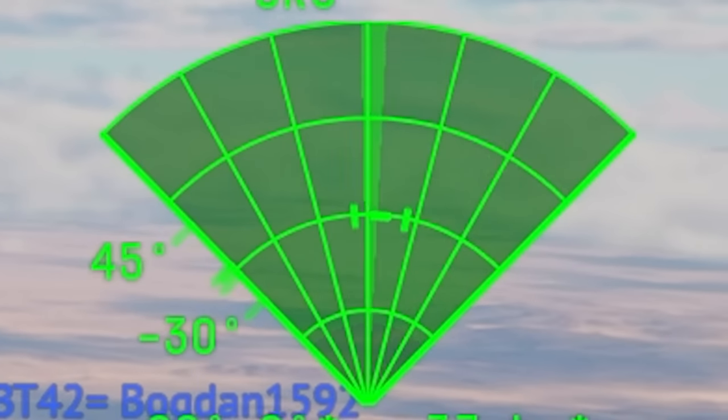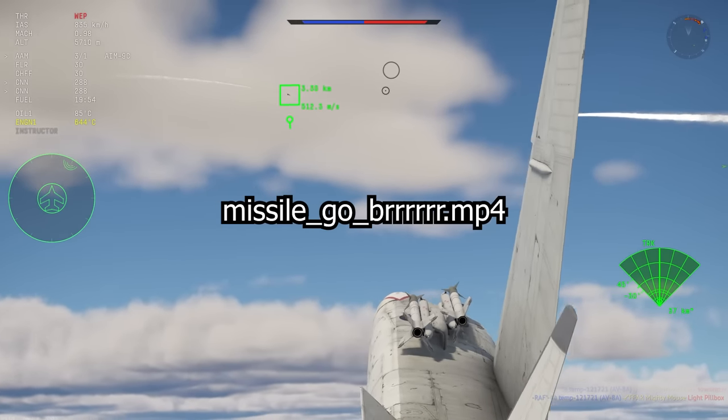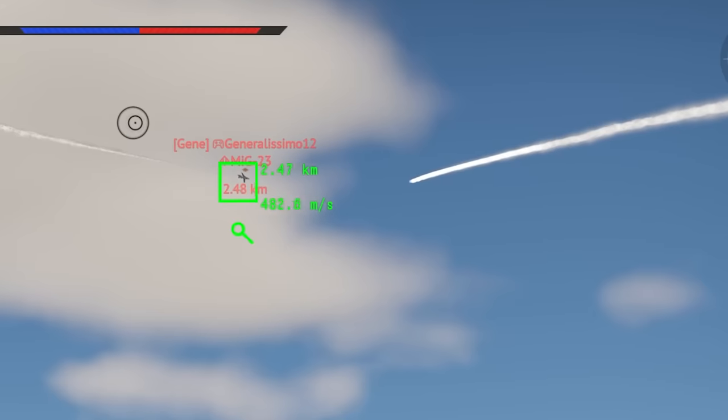How to AM9C. Step one: enemy spotted. Step two: pew. Step three... Step four: profit.